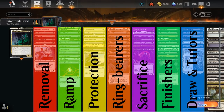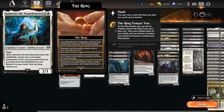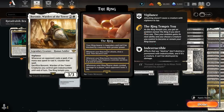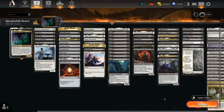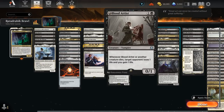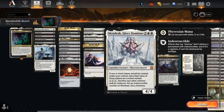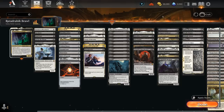I've got the deck split up into a few other categories: some interaction, a bit of mana acceleration, ways to protect the combo either via discard spells or protecting our creatures in play, a ton of ringbearers including the Nazgul, Samwise as a cheap 2-mana ringbearer that can also get something back from the graveyard, and Boromir doubling as a sacrifice outlet and ringbearer. Win conditions include ways to drain the opponent, as well as ways to double our tokens with Anointed Procession and Mondrak — making infinite Nazgul or infinite Boromirs. We've also got card draw and tutor effects to find the missing combo pieces.